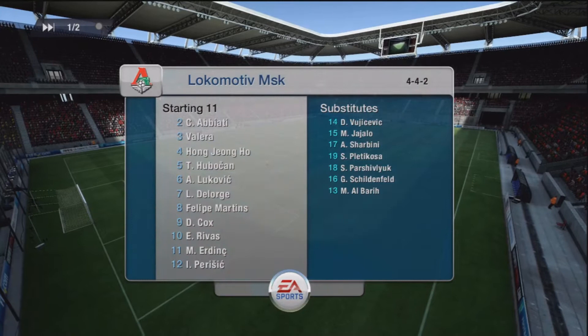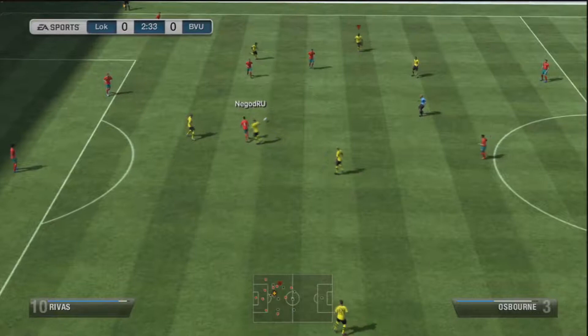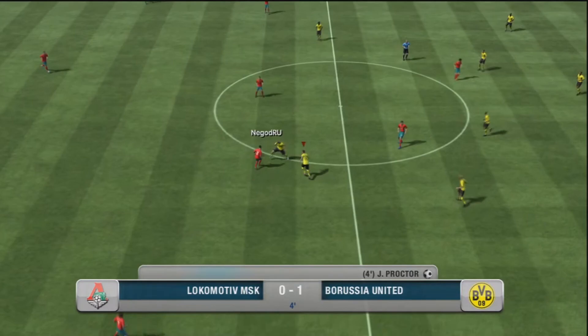So into the first game — the team does have low chemistry, but also some decent players. This is the semi-finals of the Community Cup, so anything can happen. As you can see here, I'm playing some good passing, just trying to get a grip of the game early on. And that's rewarded with a nice goal from Proctor, making it 1-0 to myself, just after four minutes.